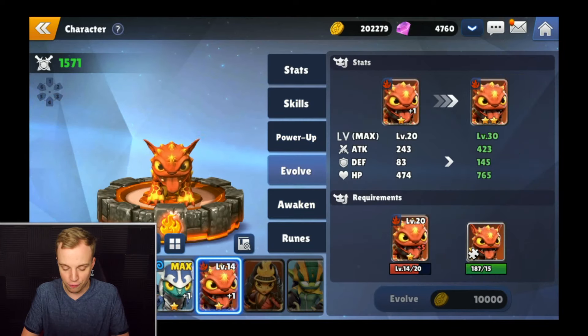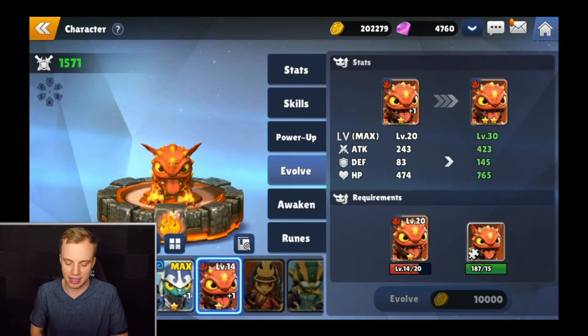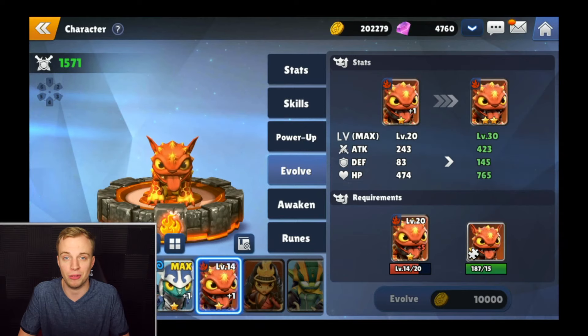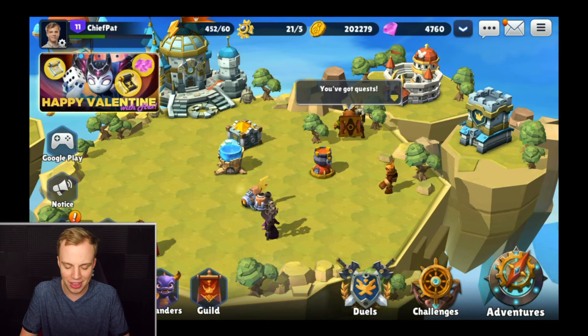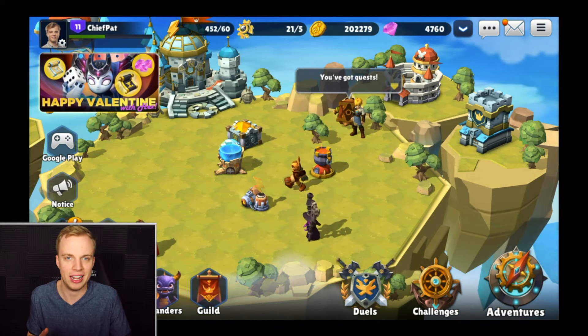Not only can you do that power up, you can obviously evolve as well as awaken and do so much more. It's really about the amount of time you're able to put in. For my Hot Dog right now, I'm actually pretty close to being able to get that to the next level as far as evolving goes, and that's going to increase my maximum level up to level 30. I'm super excited to get that done, and for the rest of the day, let's put in some work and see how far along we can get inside of the Skylands.